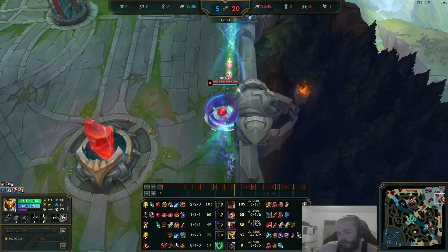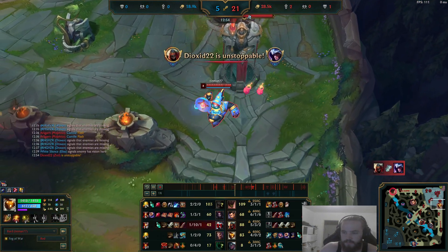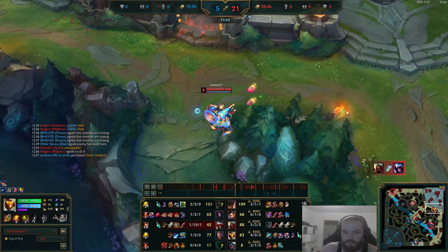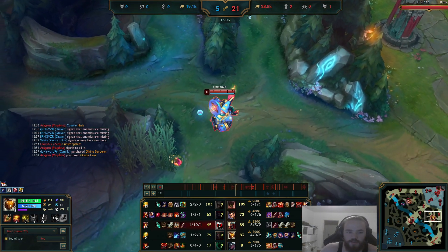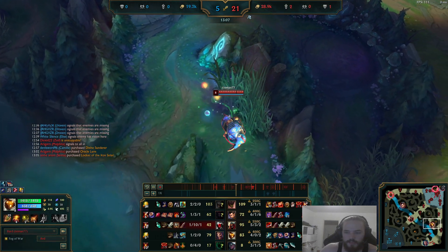Playing Bard everywhere, you're going to be maxing Q first and W second. There's no real reason to max E — you only get a shorter cooldown. The bonus heal from W is more valuable.